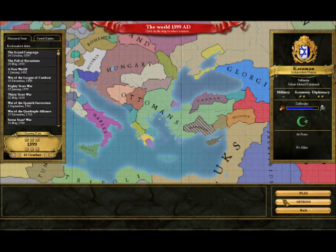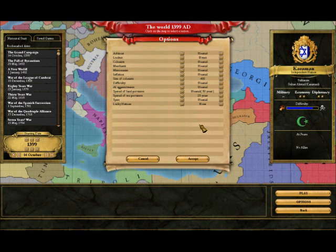I'll show you the options I played with. Advisors set to normal, leaders event — I went with event rather than historical. Colonists, merchants, and missionaries all cost money. Inflation was on, size of colonists was 400 to stimulate faster colonization. Difficulty and AI aggressiveness set to normal, spread of land provinces set to normal, spread of sea provinces set to 25 years, spies also cost money, and lucky nations was set to none.